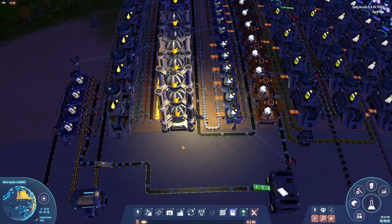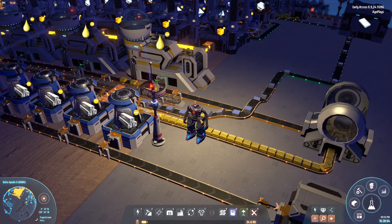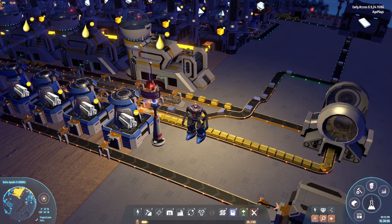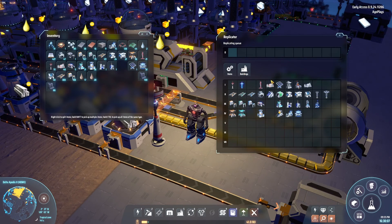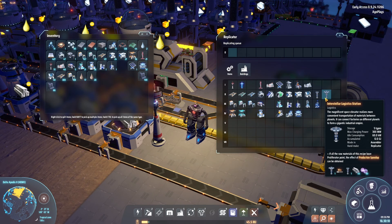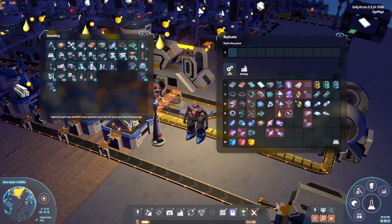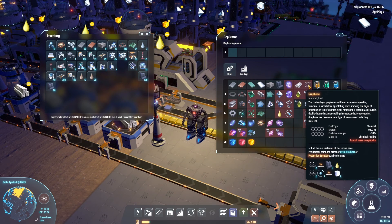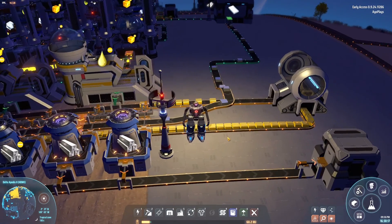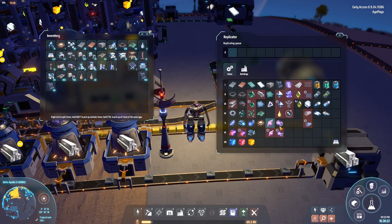Titanium alloy is set up. The production is going to be slow but we don't need titanium alloy that much — we literally only need it to produce a couple of interstellar logistic stations; that's the only reason we need it right now. One more thing we need is graphene. This is also going to need sulfuric acid, and then we will be able to produce particle containers.